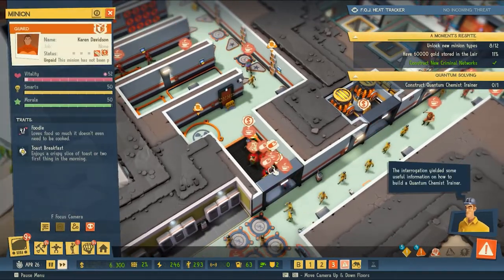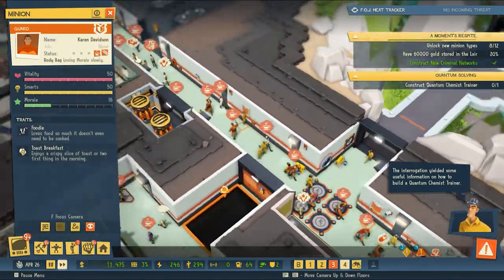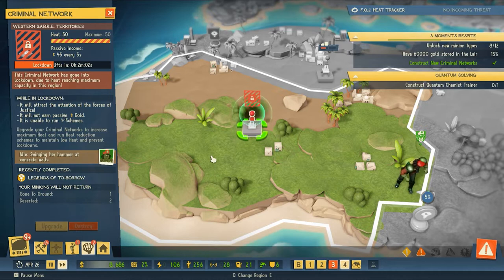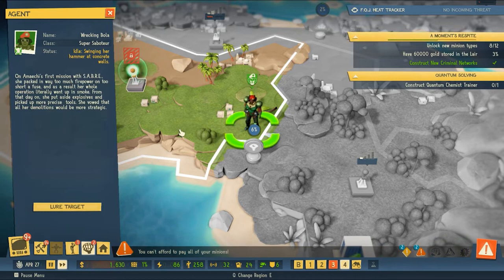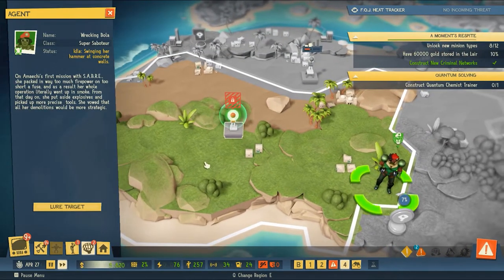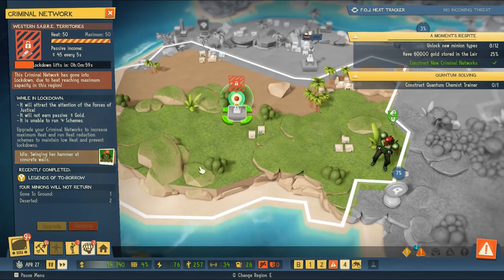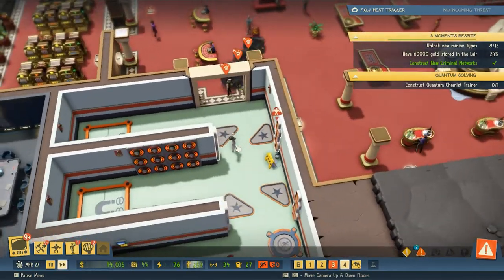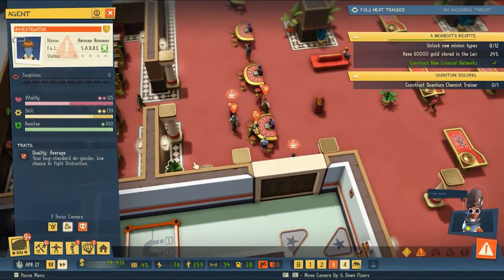Here we've got folks with money symbols over their head — guessing it's not good. It looks like we have gone into lockdown in a region that has one of the forces of justice. We've got Wrecking Bola here, and she is swinging her hammer at a concrete wall — which means she's not paying attention to us. So I'm just hoping she doesn't show up. This region went into lockdown and we've got the forces of justice there. We've got agents trying to sneak in, so I'm going to get out of the way so we can try and capture these folks.